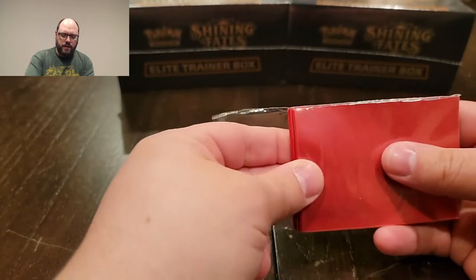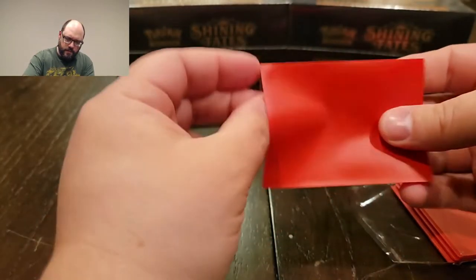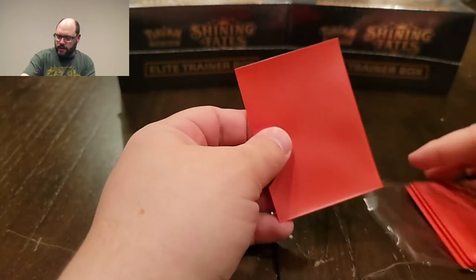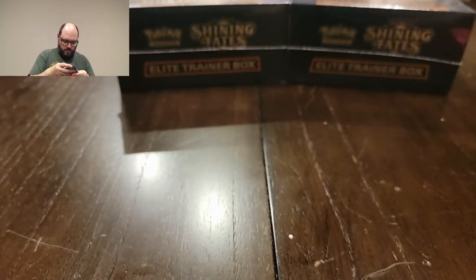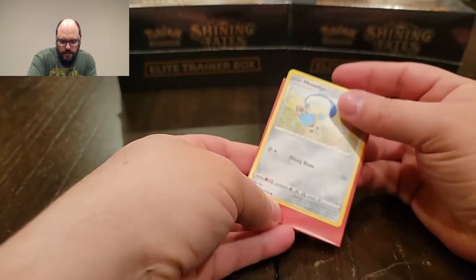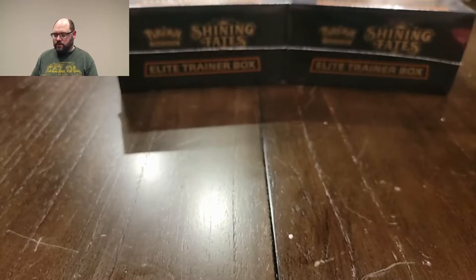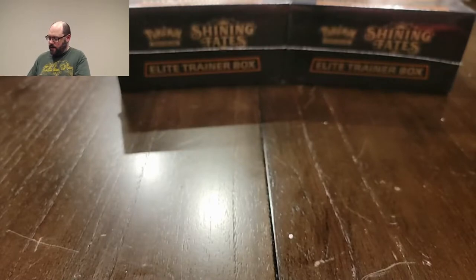Here's what the sleeves look like. They don't look like they're promotional ones — I expected them to be like the Vivid Voltage ones I had from opening a Vivid Voltage trainer box earlier. But these are not that. There's the clear side, but it's not very clear — it looks a little cloudy. I tested a card in it and I'd say it's a little bit cloudy, not super clear. So I'd still use these for my extra cards, but I definitely wouldn't use them for cards I'm going to hold on to.